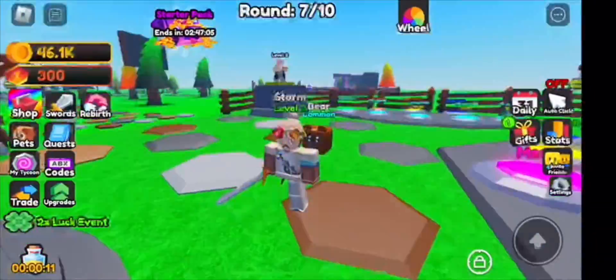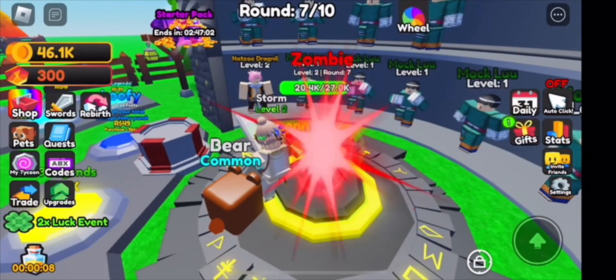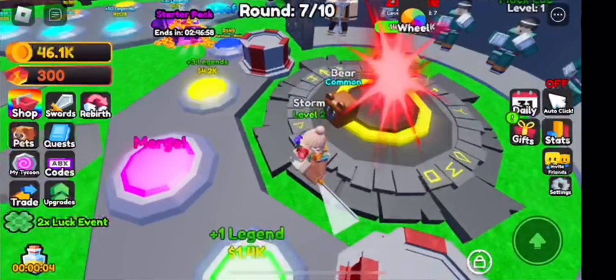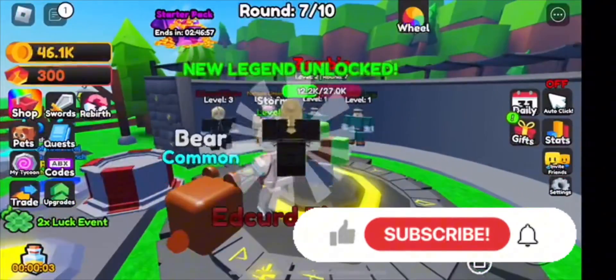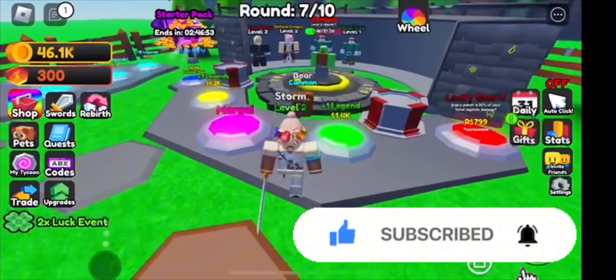Hey everyone, welcome back to the channel. In this video I'll be showing you how to get the Cookie Falc in Merge Anime Legend Simulator. To get this free item, you have about a 0.5 to 0.6% chance in the wheel of being able to get it. You basically just play like this, and once you do that you're able to claim free gifts.